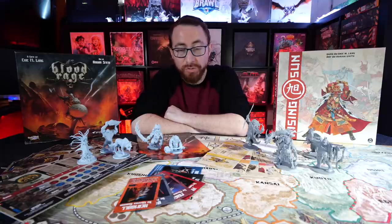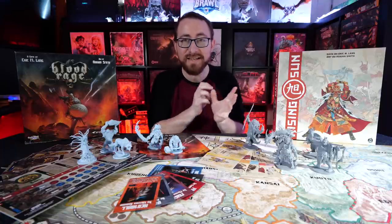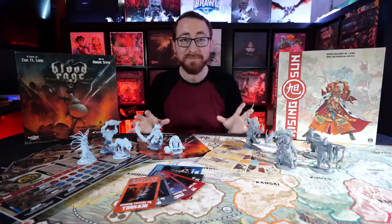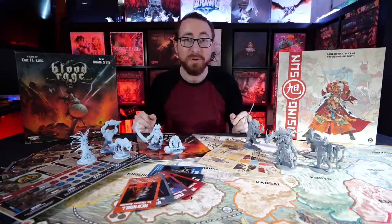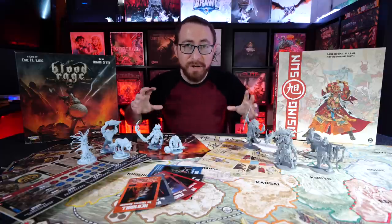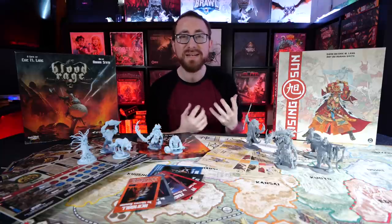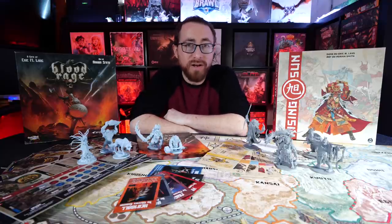Both games focus heavily on area control, with the design of Eric Lang, the art of Adrian Smith, and deluxe miniatures by Studio McVey. They feature tight, tense combat and area control. Both are played over three ages, both are heavily about glory — the points you score — with a variety of cards and powers you draft. Both seem very combat-focused while ultimately coming down to points, and both let you mitigate losses by walking into combat prepared to lose and walking away the better for it.